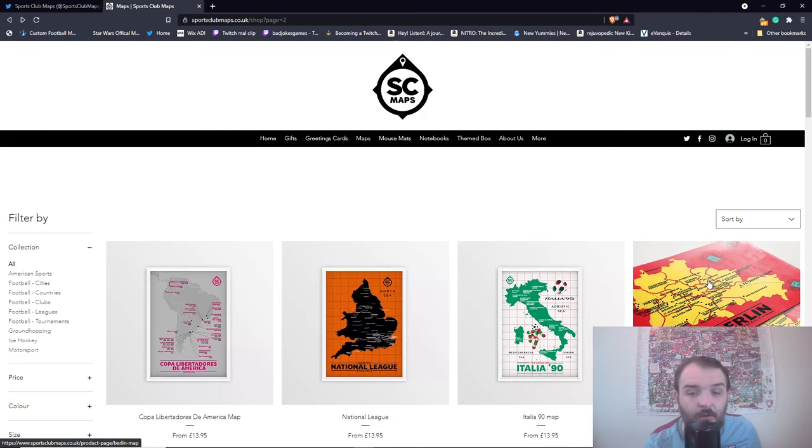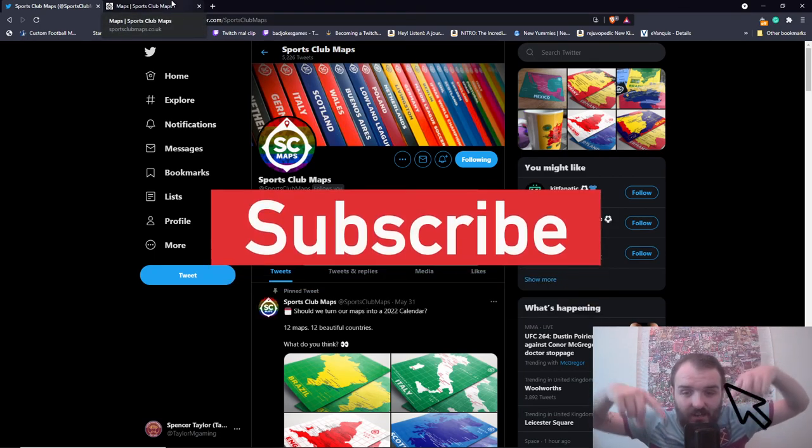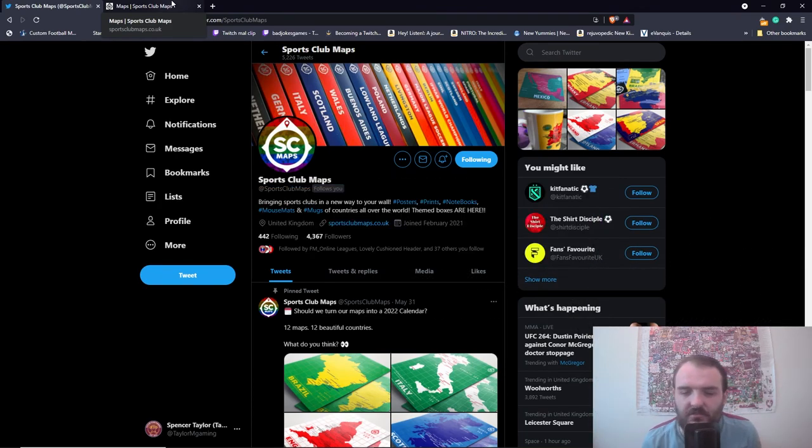And how can you win it? Well, you can win it by doing three things. The first thing you have to do is go and give Sports Club Maps a follow over on Twitter. If you give them a follow and you've got proof that you're following them, that's all well and good. The other two things you have to do is subscribe to this channel. It's my birthday Wednesday — I would love to hit 700 subscribers by my birthday. So go and subscribe to the channel, keep proof that you're subscribed, and then send it to me if you do happen to win.